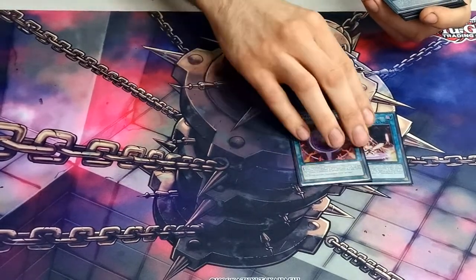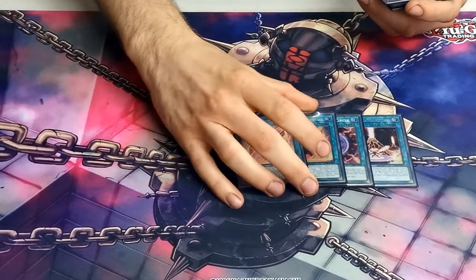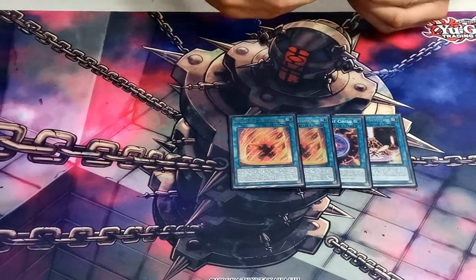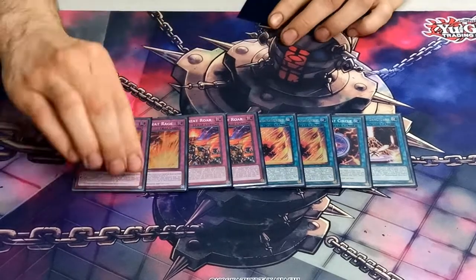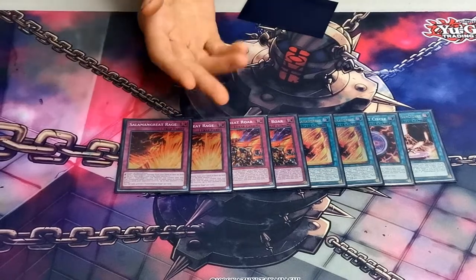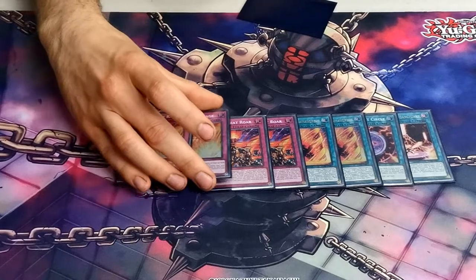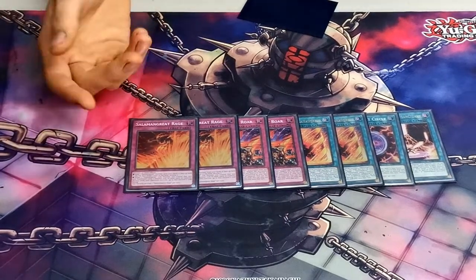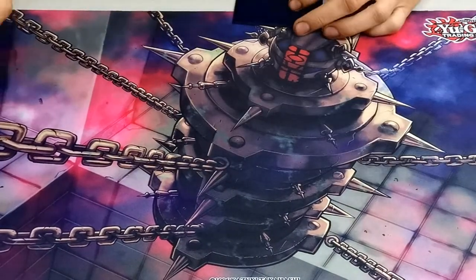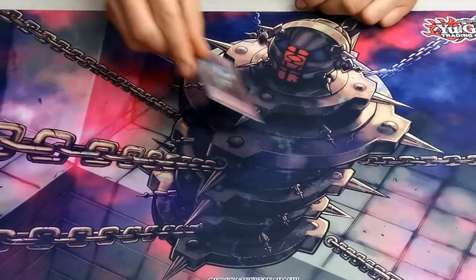Traps: one Salamangreat Sanctuary, one Salamangreat Circle — please put Circle back to three. Two Will of the Salamangreat, which is so good when you get Nibiru'd. Two Roar and two Rage — we played two of each because with Buffalo you're not guaranteed full combo without seeing the right extenders, and hard drawing into these in a back row heavy format is fine anyway. One Imperial Order — broken at the moment, just too good.